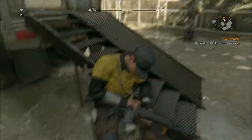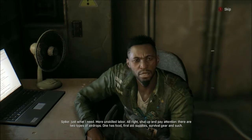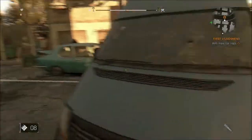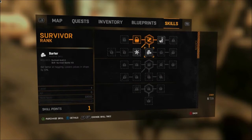The main gameplay of Dying Light is, on the surface at least, very similar to Dead Island. You explore, you go on simple missions, you kill or avoid zombies who are actually pretty tough, you scavenge for all sorts of insane items that you can use to craft objects like firecrackers, which you can use to lure zombies where you want them to go, and also upgrade your character across the three skill lines of agility, power, and survival.